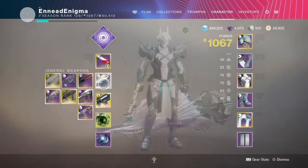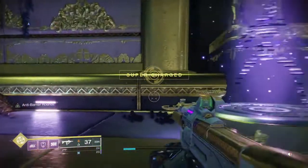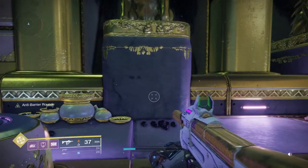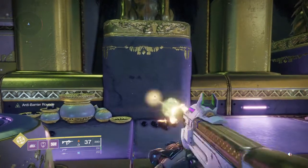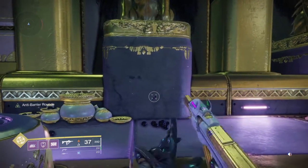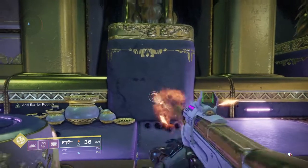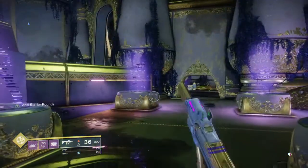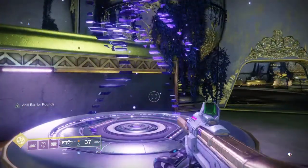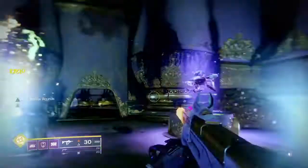After using the Recluse for around 60,000 kills, I can say I like the way the Death Adder feels a little bit more. The reload speed is 1.7 seconds compared to 1.6 on the Recluse — only a fraction of a second difference. You won't even notice it, especially when you're getting those Feeding Frenzy kills and it's making your reload even faster.